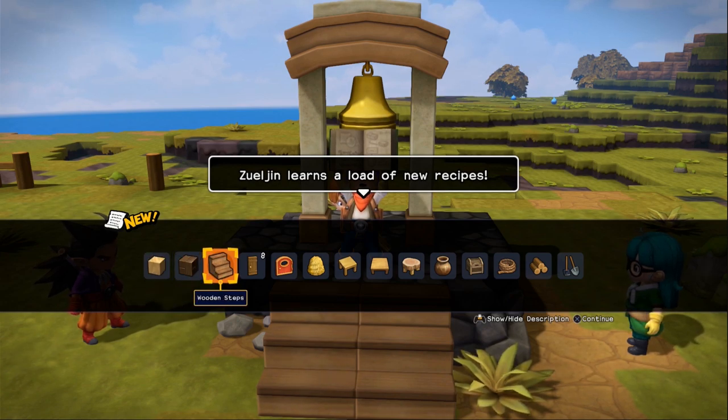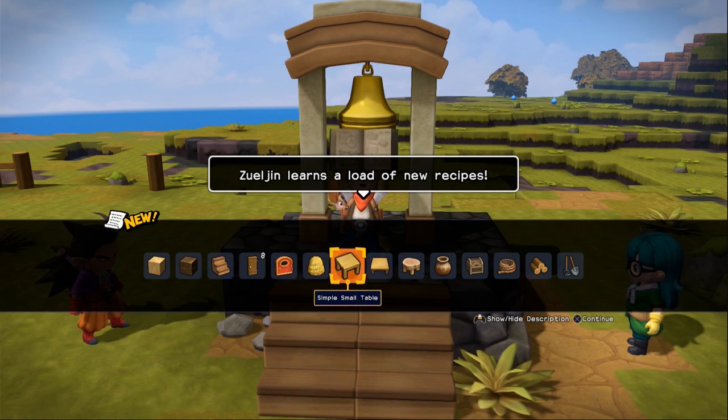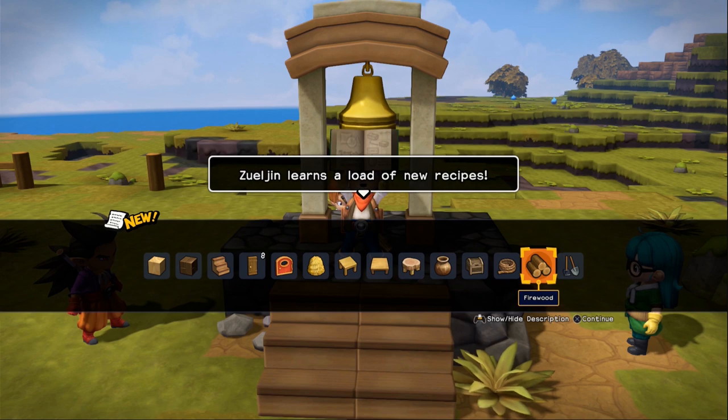Floorboards, softwood, wooden steps, simple doors, rustic doors, haystacks, simple small tables, simple tables, simple stools, pots, community chest — and that's not the Community Chest card from Monopoly by the way — rope, firewood, and farming tools. Nice.